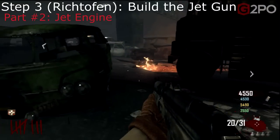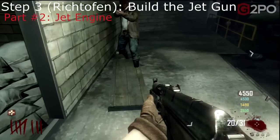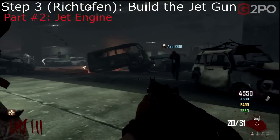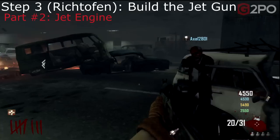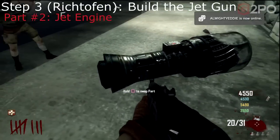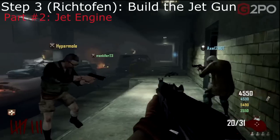The second component is the actual jet engine, which we've always found in the tunnel between the bus depot and the diner. There are only two locations parts can be in the tunnel. Here is the jet engine — pretty fantastic. People had been referring to the jet gun as a wonder weapon, but it's a jet engine — you turn it on and it fires its jet.